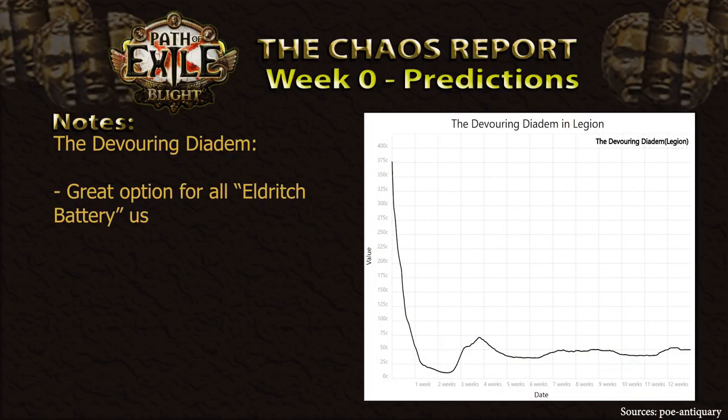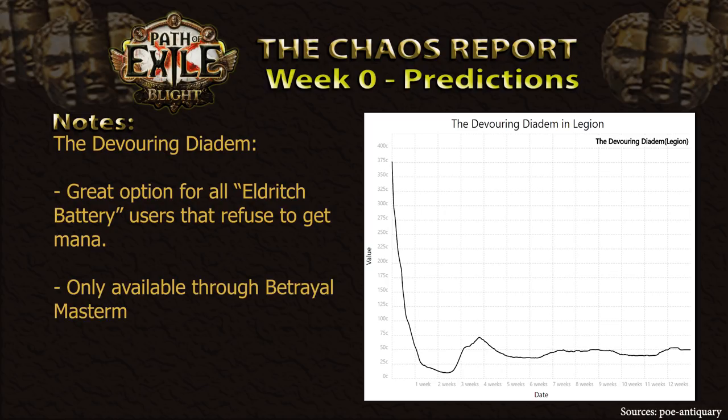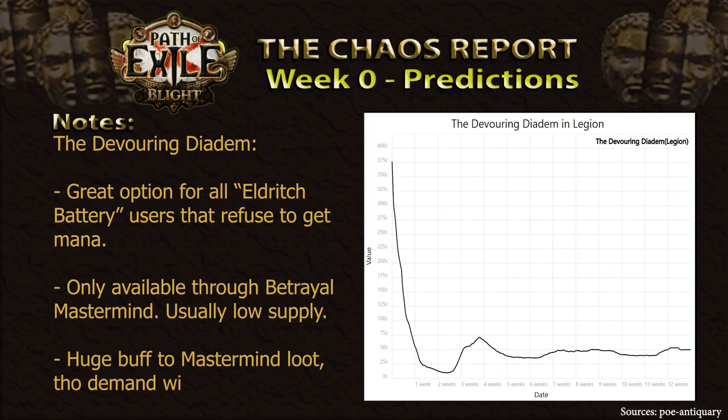Next up, the Devouring Diadem. This helmet has seen moderate popularity in past leagues and has always shown a certain tendency towards being useful for summoners and casters alike. Especially with the changes to mana recovery, many people are opting to go for an Eldritch Battery setup, and as such this helmet would be a prime choice to save some passive points. It is only available through the Catarina Mastermind encounter in Betrayal League, and as such usually has a rather moderate supply. The Mastermind fight has had its rewards drastically increased, however, which might lead to more players attempting it and potentially increasing the supply. The demand, however, will likely still be higher. Moderate investment here is advised.